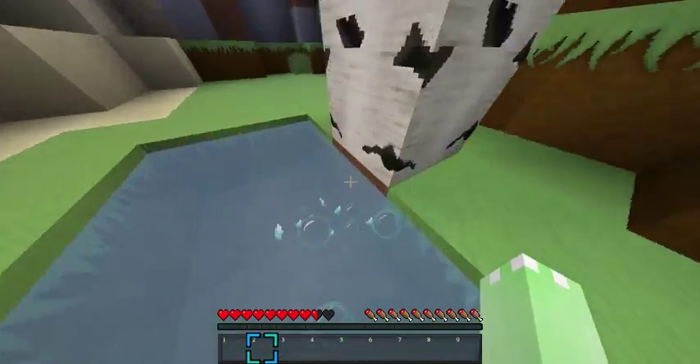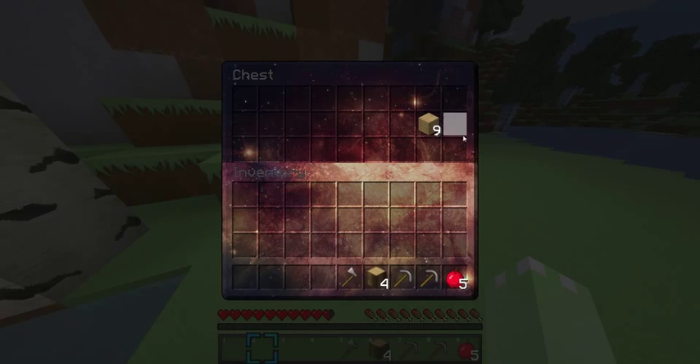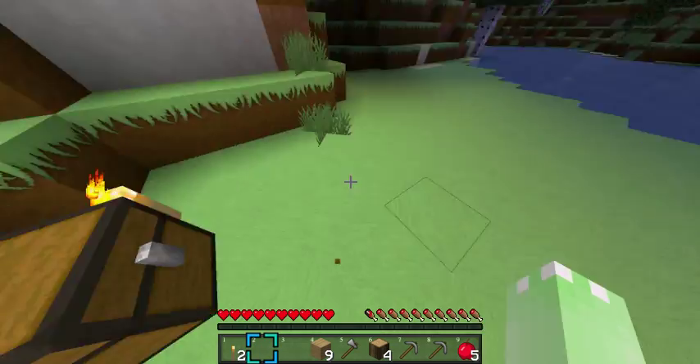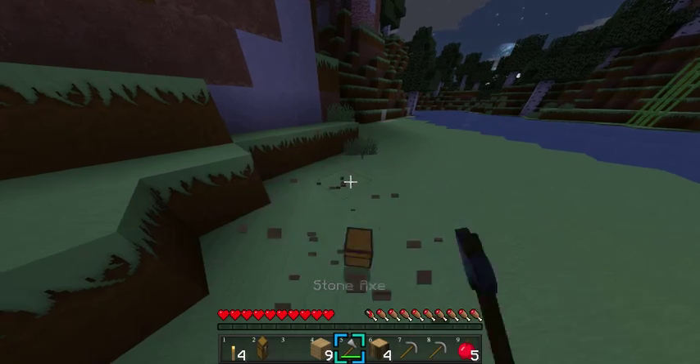That's really weird — just six blocks of water and everything else... never mind. Okay, this is good. Let's just take these torches. I usually take everything just because I can.